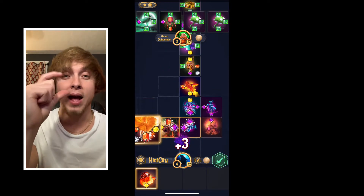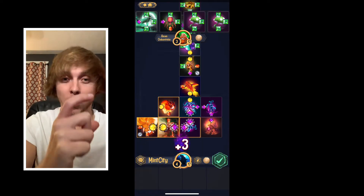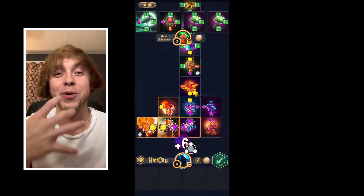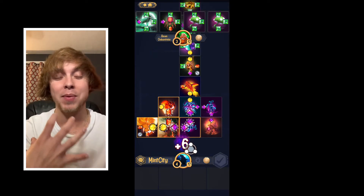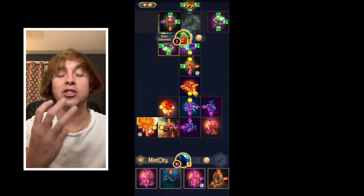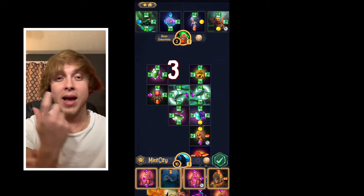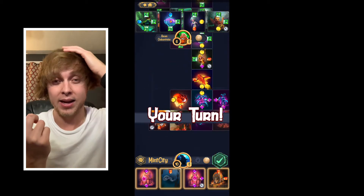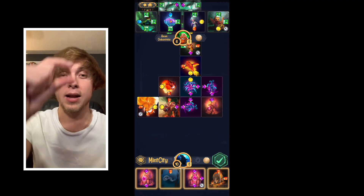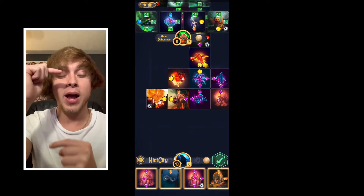You'll be seeing it in the gameplay — it's hard to describe perfectly, but the more gems you match, the more points you get. At the end of the turn, when you've matched all the gems you can, you end your turn. It tallies up the score and adds it to a total score for your character.